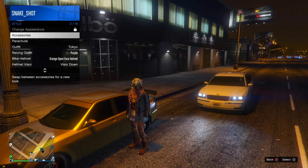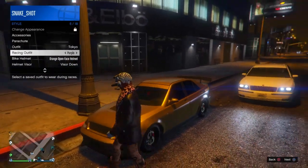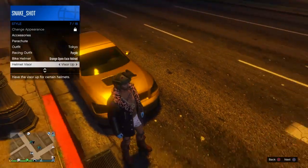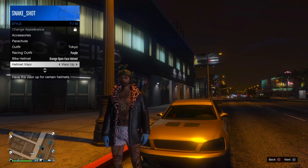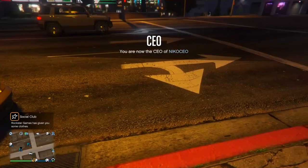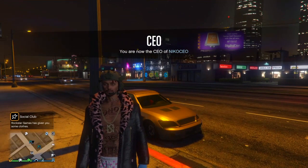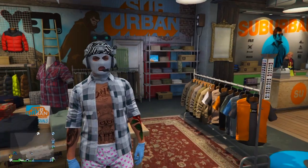Go over to accessories and find the visor. Then do visor down and the color should change into the corresponding color. Because I used orange, it changes into black — so now I have a black helmet. That is how you do the colored helmets and you can make some really cool outfits with them.